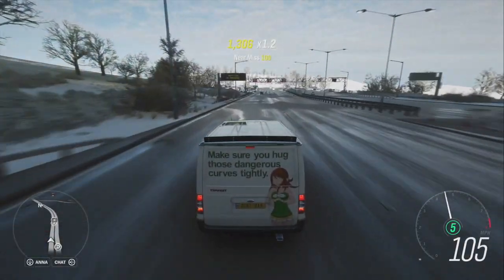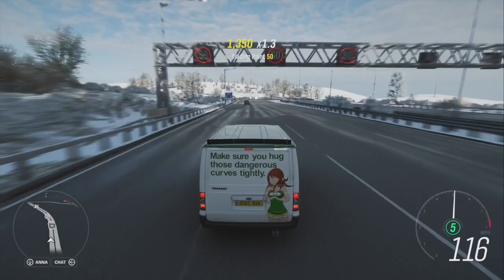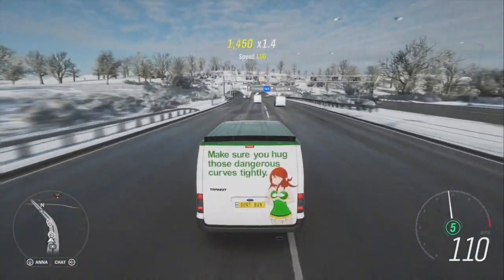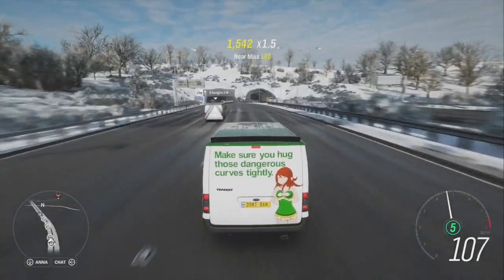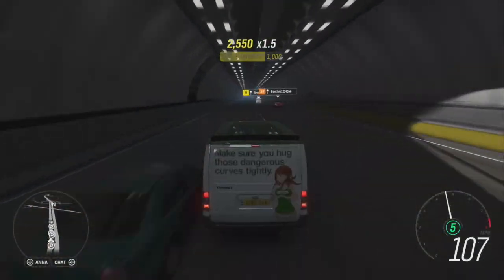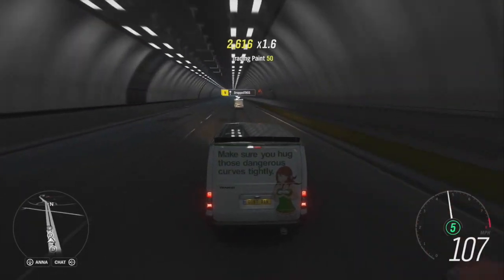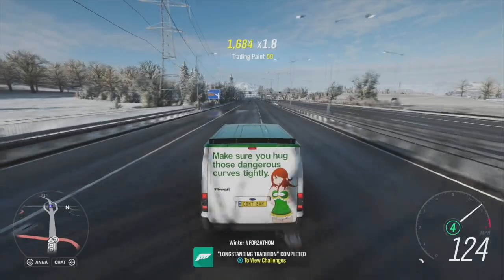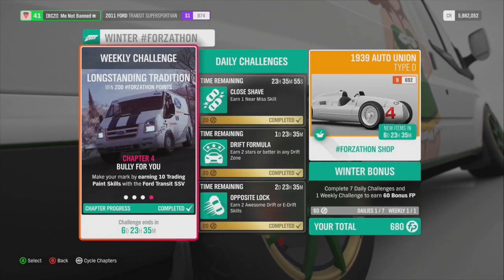There we go — first trading paint one. I've got to do that 10 times, guys, and there is no cool down. Hopefully you guys get it super easy. The highway is probably one of the best ways to do it, and as you see, I'm on Solo — it's going to make things way, way easier. And boom, just like that, it is now completed.